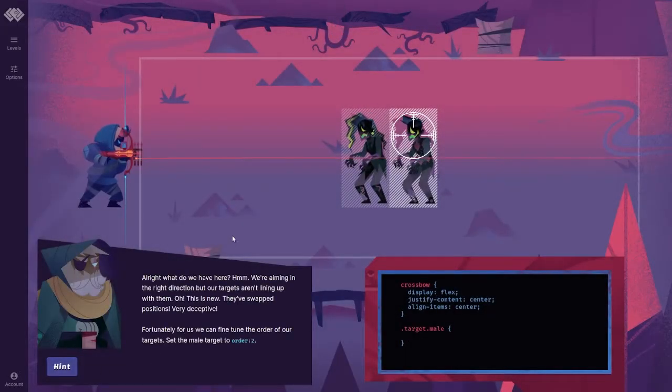Alright, what do we have here? We're aiming in the right direction but our targets aren't lining up with them. This is new — they've swapped positions. Very deceptive. Fortunately for us, we can fine-tune the order of our targets.